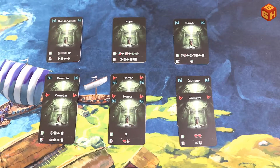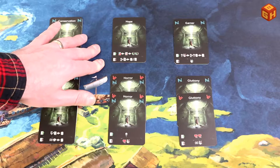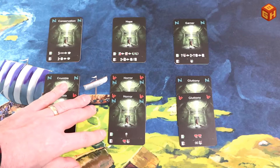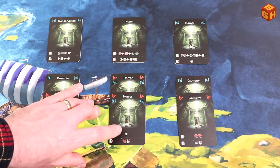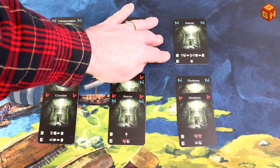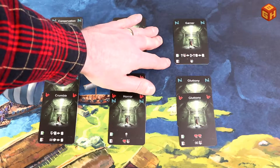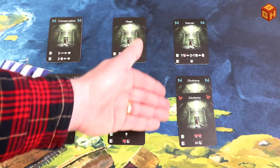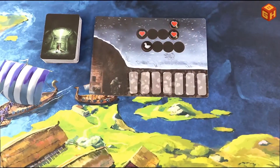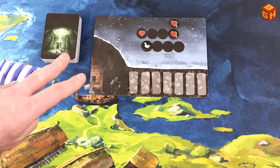Since the Hope card has no rune icon, it can't trigger going mad when on your hand. The Horror card played to your row causes you to go mad; discarded, you lose one health and one food. Garner played to the row lets you spend any amount of food to return twice that number of discarded cards from the discard pile to the deck, then shuffle; discarding it gains one food. Gluttony played to your row loses you two health; discarding it loses all your food.